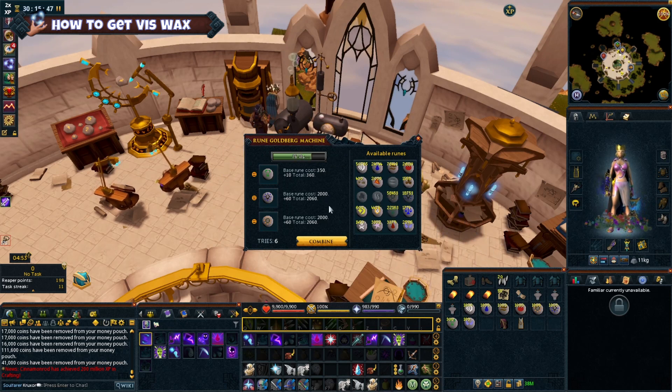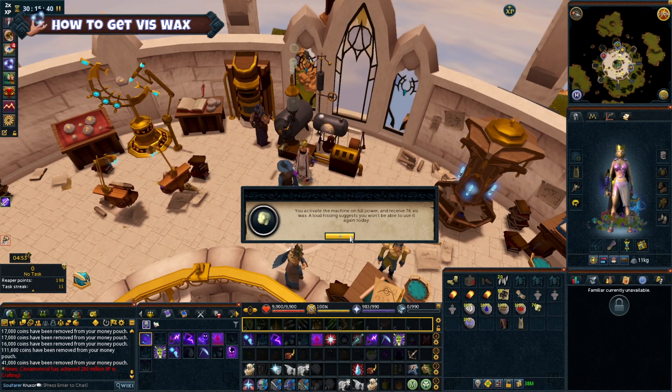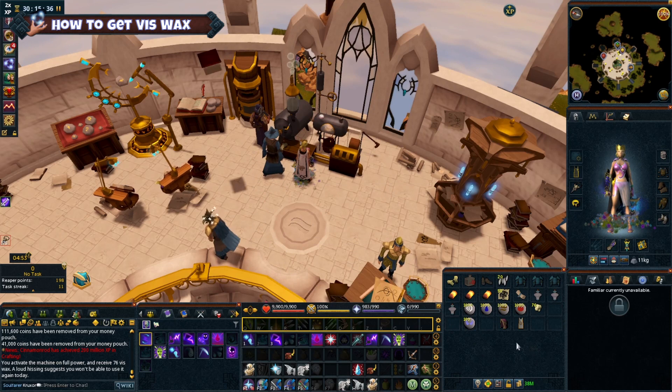I've never personally gotten 100 Viswax from the machine, but then I'd never really researched it before now. Usually I just use the cheapest runes that I can get on it and I'm happy with about 60 to 80 Viswax for the lowest amount of time used.